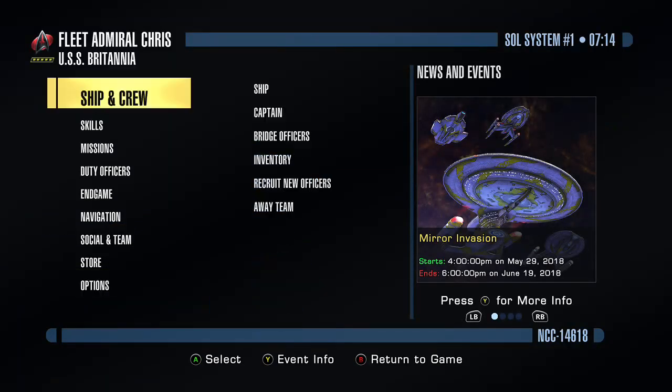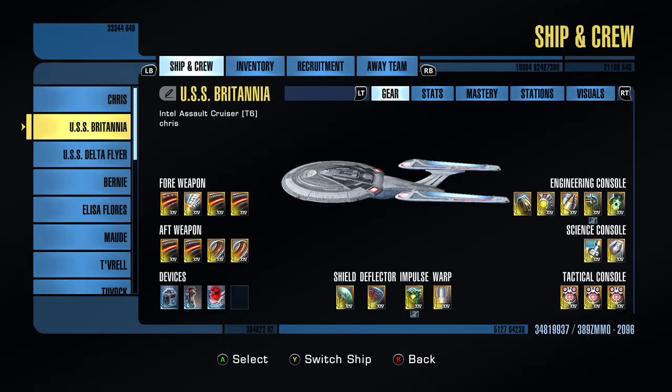So what it comes with — it comes with four weapon slots, four aft weapon slots as well. You have four device slots, and obviously you still have your standard shield, deflector, impulse, and warp drive. On the engineering consoles, you have five engineering consoles, two science, and only three tactical — which, depending on what you're going for, could hinder you a little bit depending on what type of character you are.